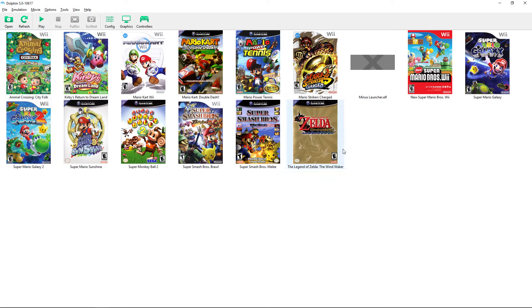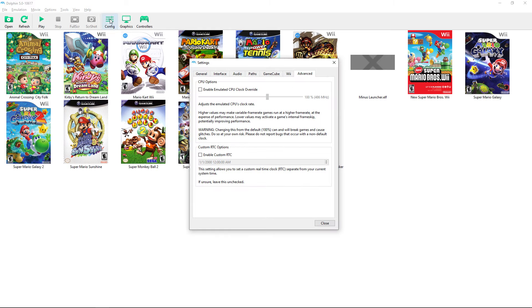Once you have games set up, they display in a box cover art form. Some files like ELF files won't have cover art — that's fine because those aren't standard game files. You can configure that display in the settings.